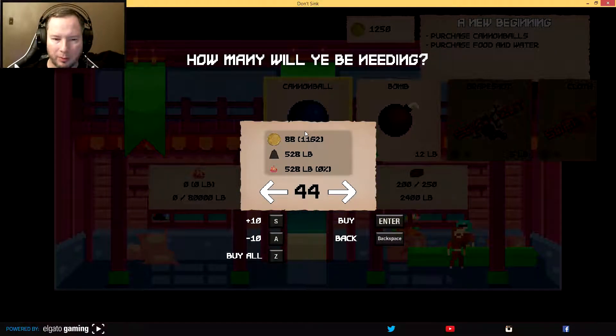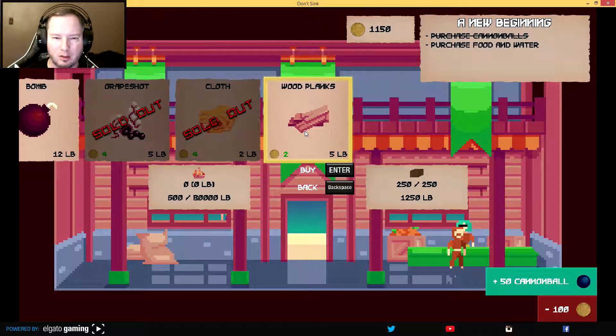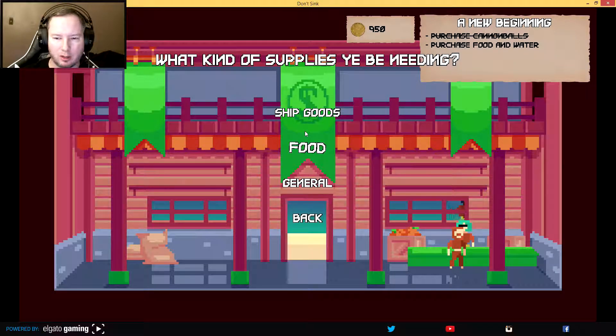What's S? Oh, there we go. So that's gonna be 100 for that — not bad. Bomb. Wood planks. There we go. So I've got a lot of weight — I guess the more weight I have, the slower I go.